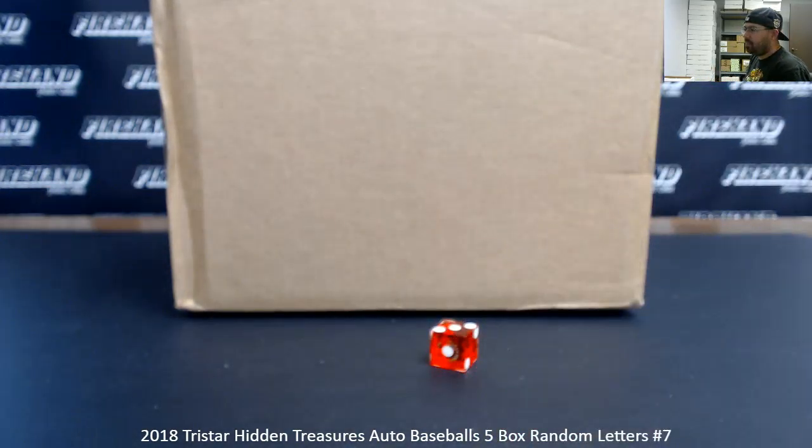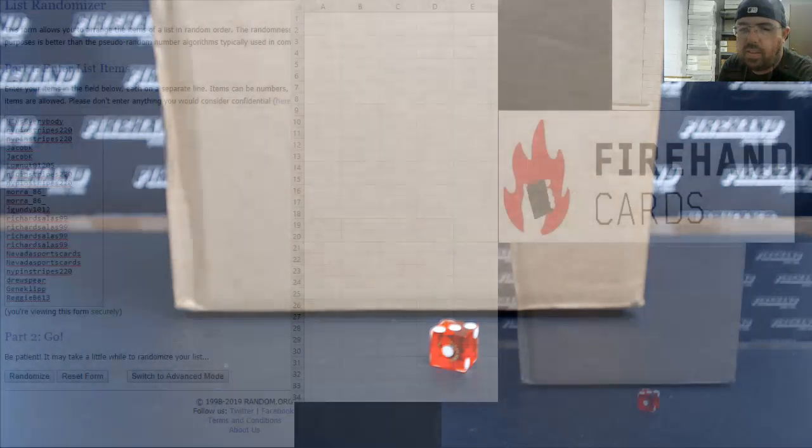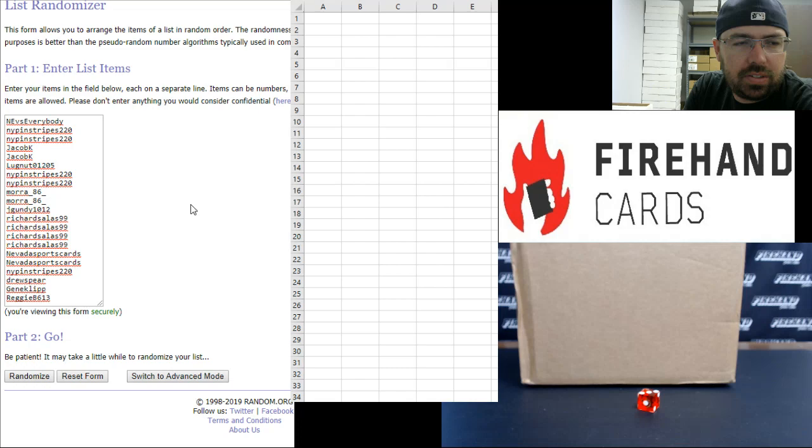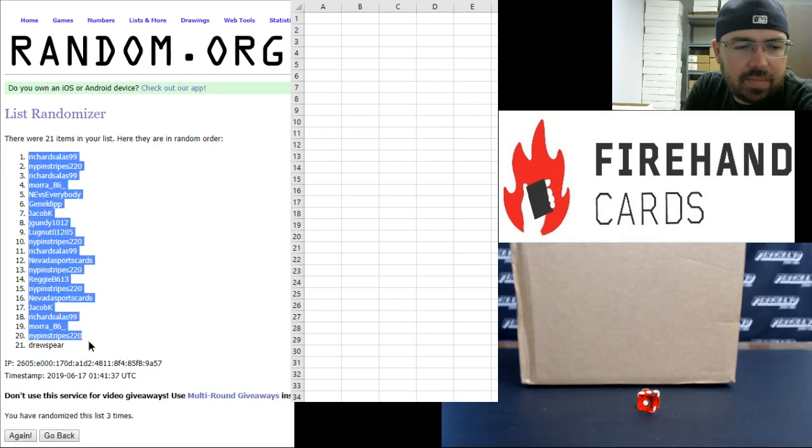3 times on the draw. Our participants: New England vs. Everybody up top, Reggie B, 613 at the bottom. 3 times. Here we go: 1, 2, 3. Richard Salas 99 up top, Drew Spear at the bottom.